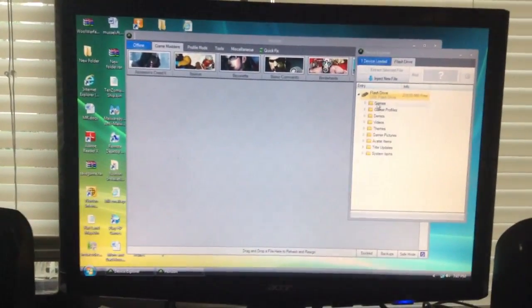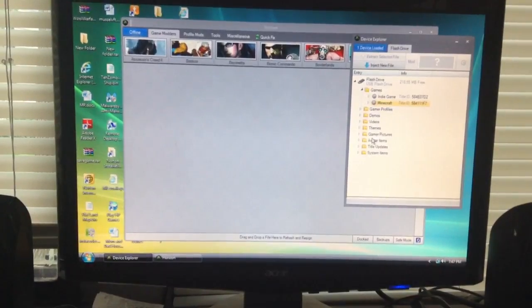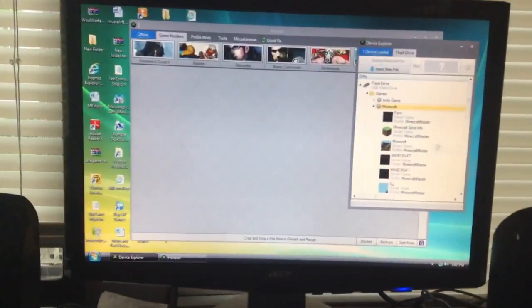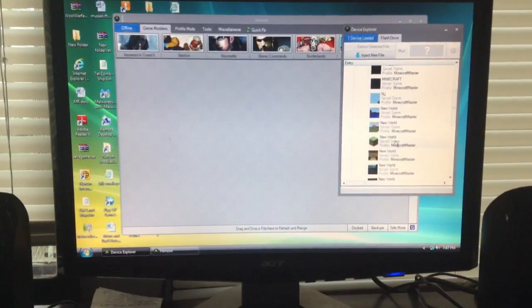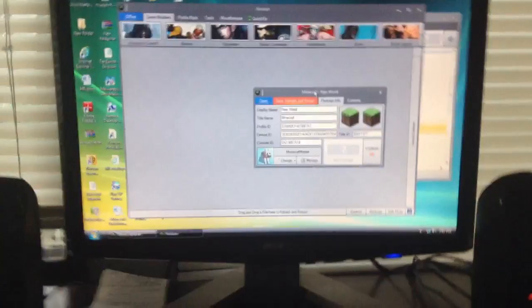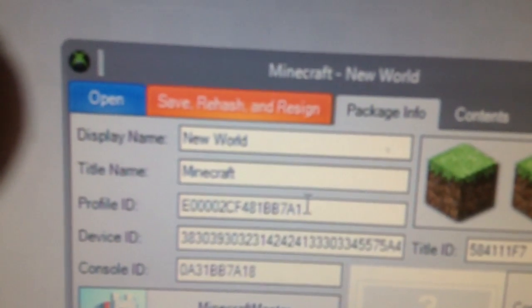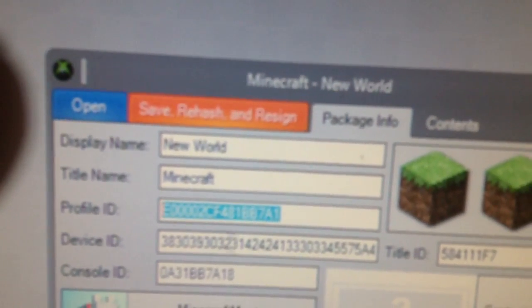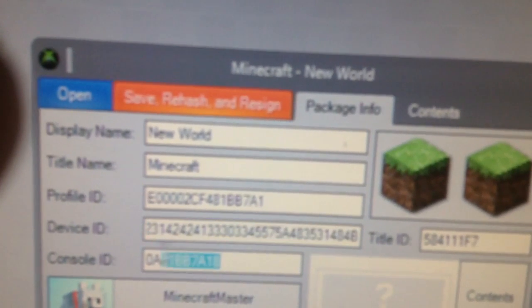So when you do that, you go to your games — Minecraft — then load. Go to Minecraft, then New World, and then this comes up. Now this is where most of the people have trouble. What you want to do is take this ID, this ID, and then this ID.